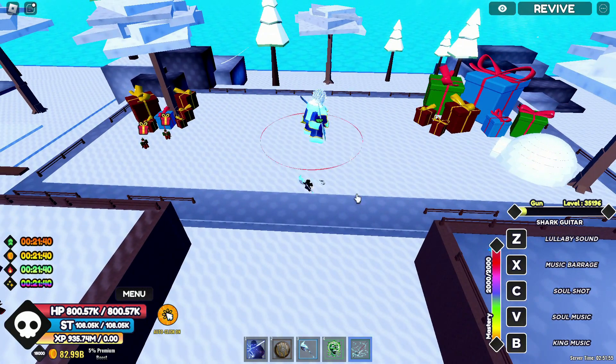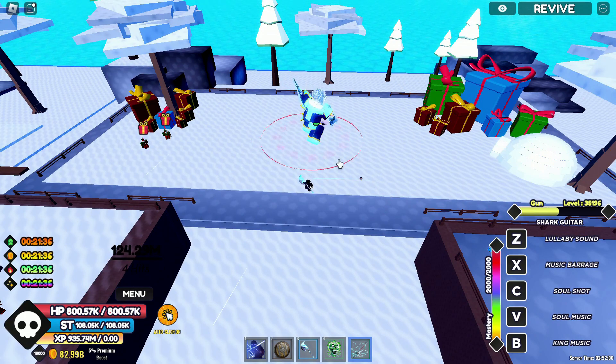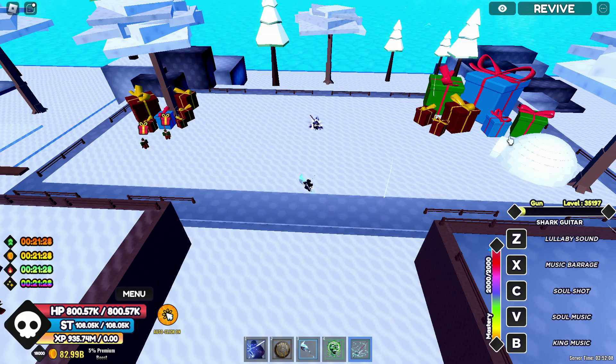So basically, you guys kinda wanna go to the Christmas event island, same way you did the first event. When you get there, find this guy — he's in the same spot where you did the Nicholas of Flame raid. Also, this weapon has a 5% drop chance, so good luck getting it.